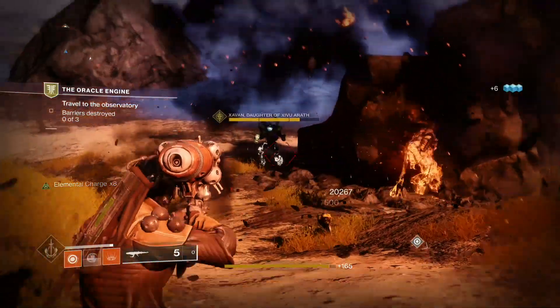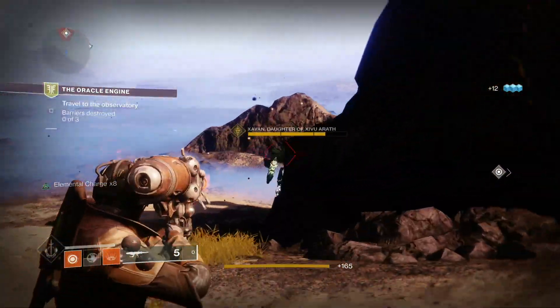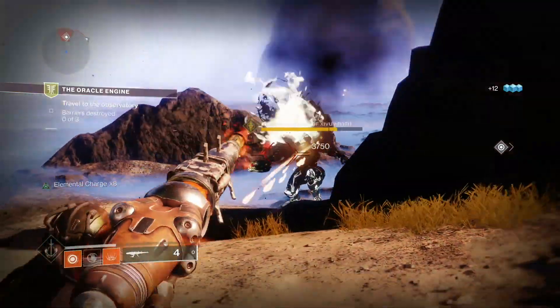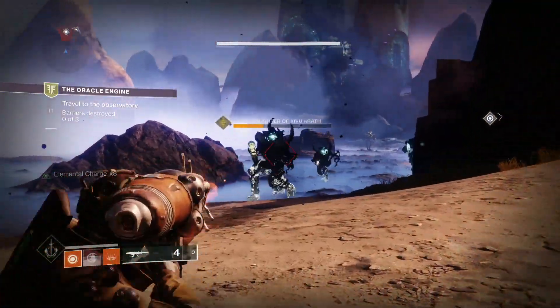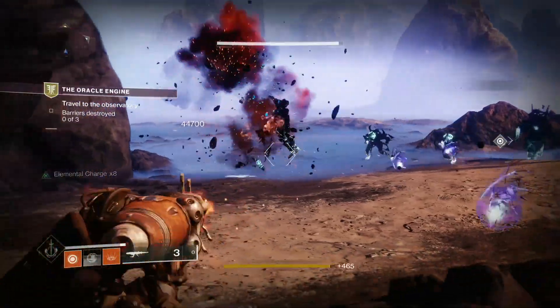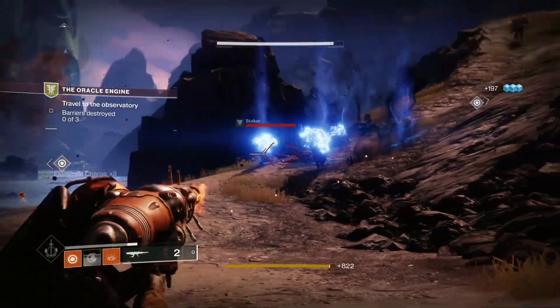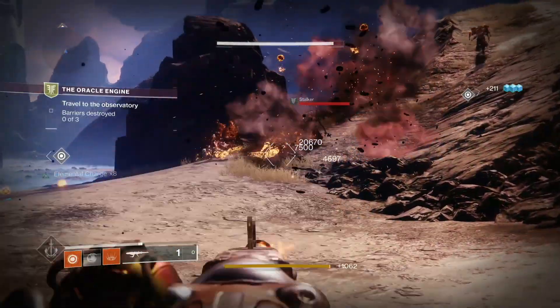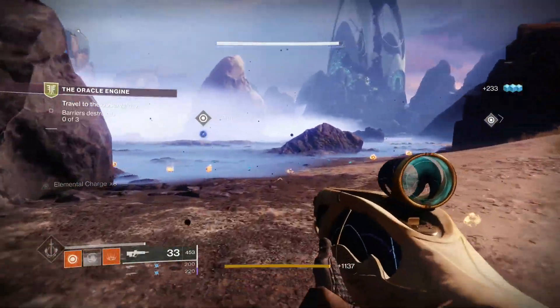Notice that I'm keeping the trigger down until I hear a little click - that gives me the max power charge. For the yellow bars you really want to do that.